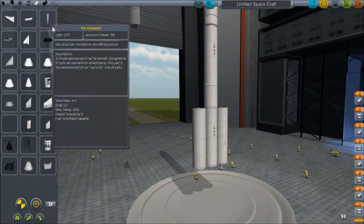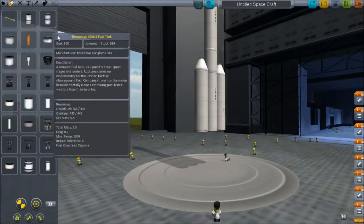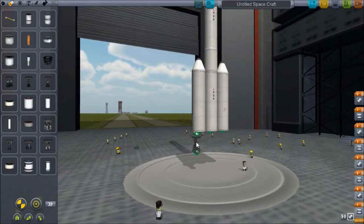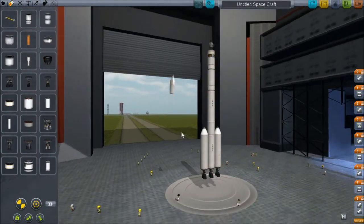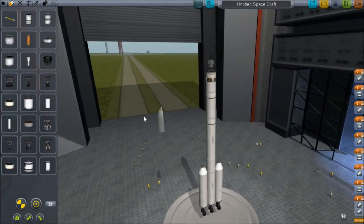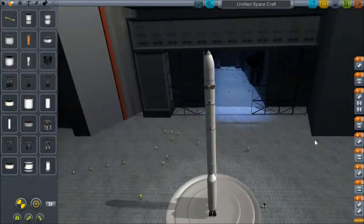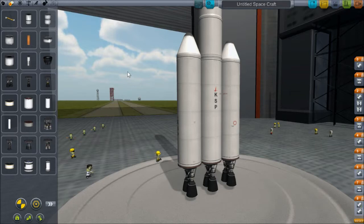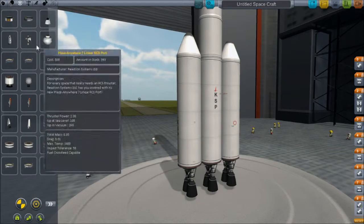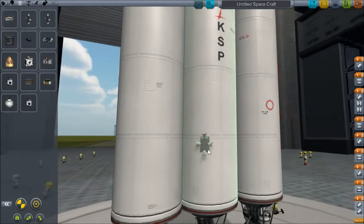Before I forget I'm going to put on these cool nose cones like that, and the same engines we used again. I think for the most part that's complete - just lower this down. See, less of a penis, told you. For RCS control we'll use these slightly more powerful ones than on the last rocket.